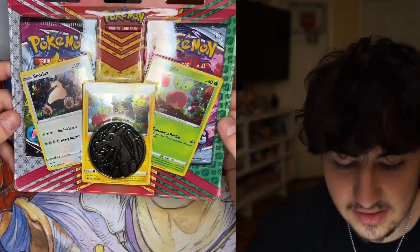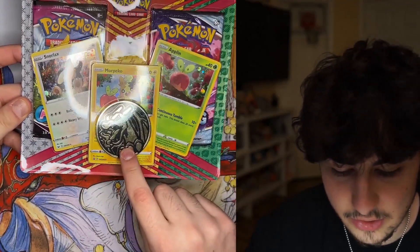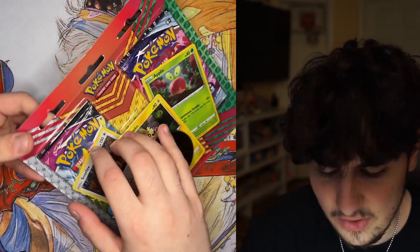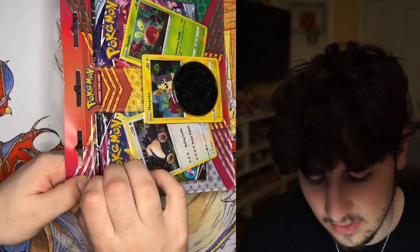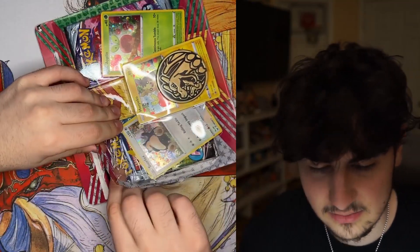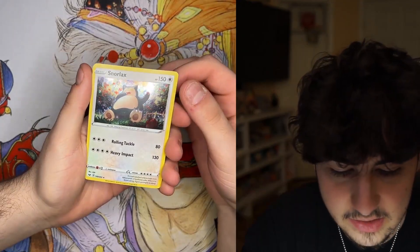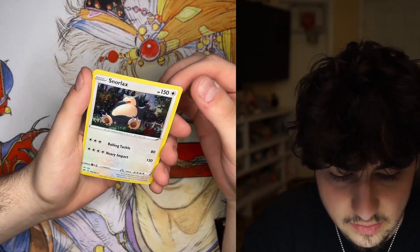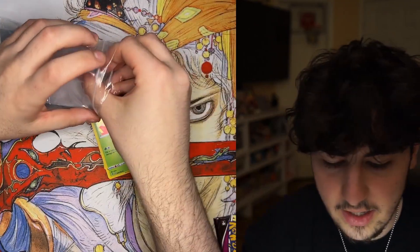This is the second blister I got — it has Fusion Strike and Chilling Reign, plus three promos and a really cool Charizard coin. I don't know what you guys do with the coins — I either just recycle them or give them away. These promos it comes with — I love the cosmos holo on all of them — Morpeko and Applin.